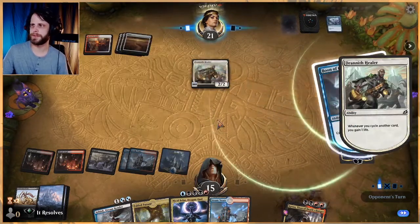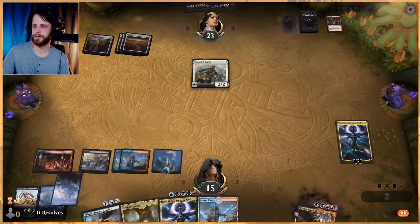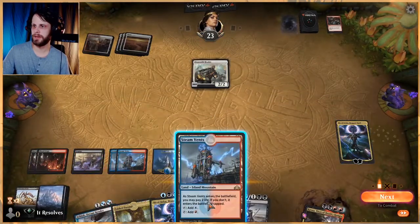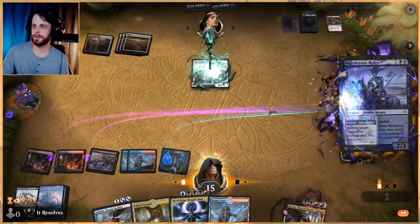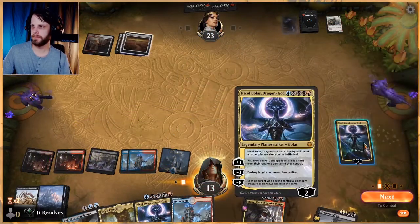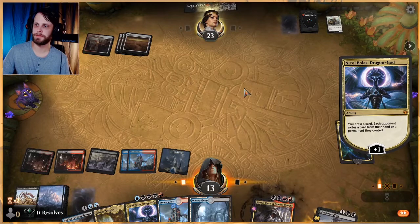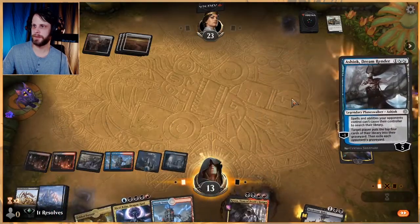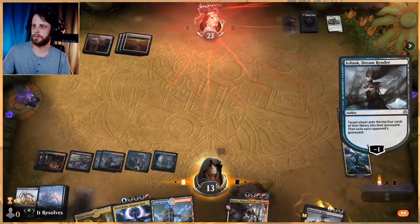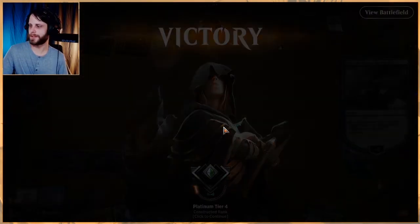Next turn we're probably gonna want to exile their graveyard, just to devalue the Zenith Flares. One, two, three, four — we kind of get to do it all. Murderous Rider does help us get there. Let's kill this, draw a card — I wanted to kill that first so they had to get something from their hand or a land. We play that out and there it is — we got the concede! We finally won one, it only took us five minutes in this video.